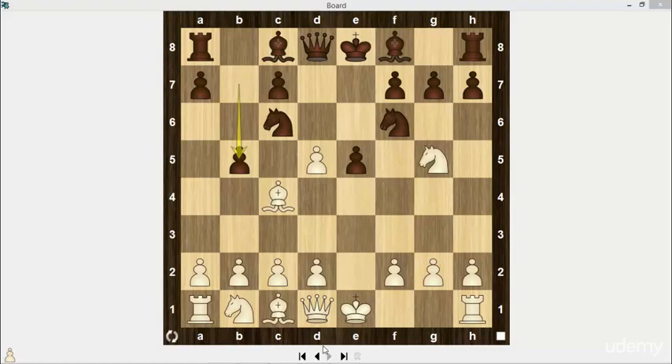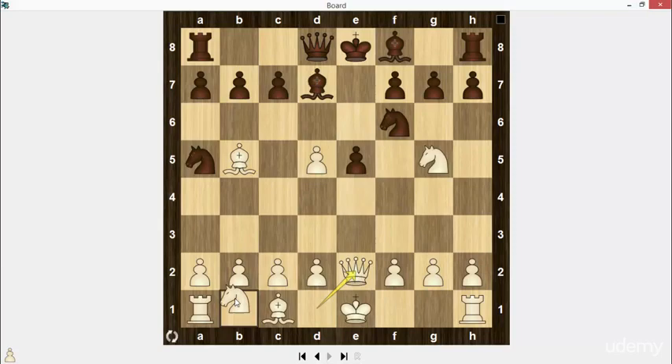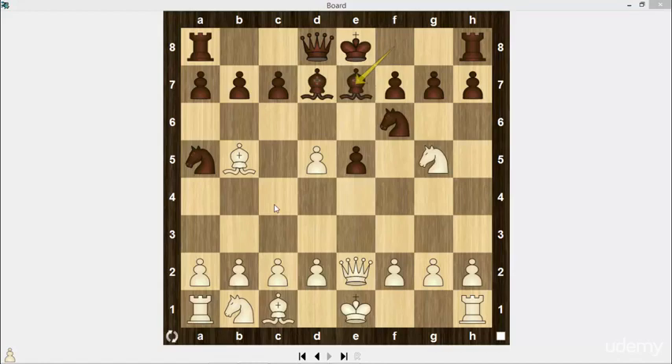After knight a5 you should play bishop b5 check. If black plays bishop d7, just reply with queen e2 and then develop your knight to c3. For example, bishop e7, knight c3, and white has advantage.